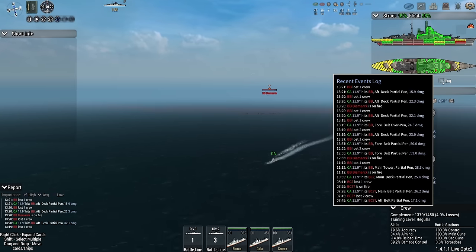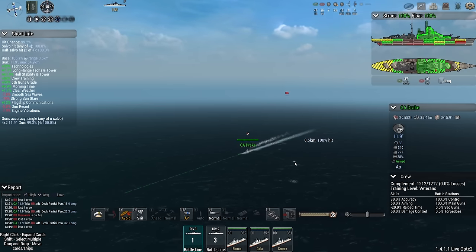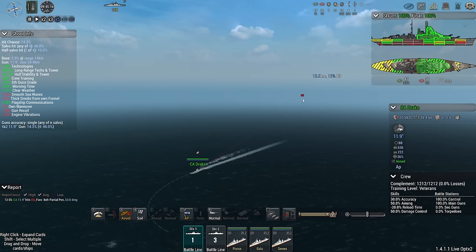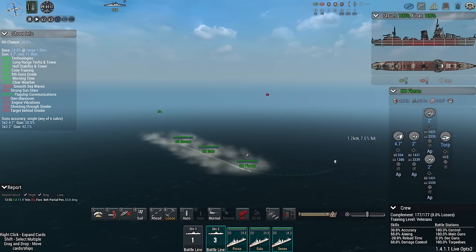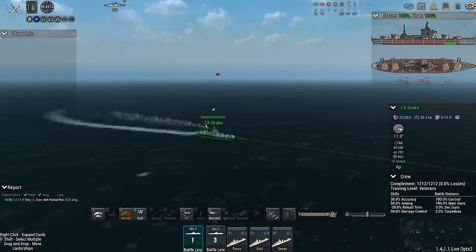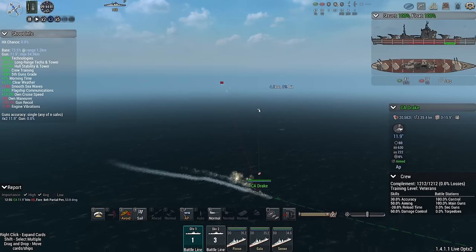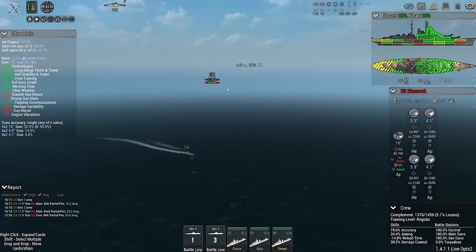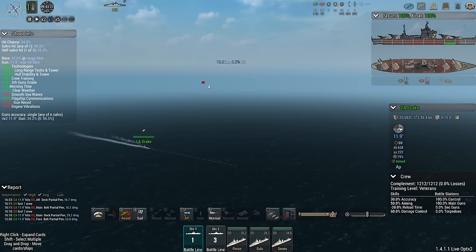We're getting overpens — probably on their secondaries. Aft deck, main belt, core belt. Speaking of, what's the chance to pen? 7%? I mean, sure, I'm facing a battleship, but come on. Drake — oh, you're still spinning your turrets around after a turn. Partial pen. Keep in mind, all the damage that the Drake does is nice, but it does not add anything to my score. That's the problem.